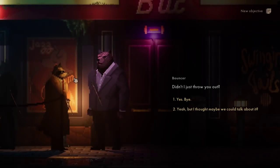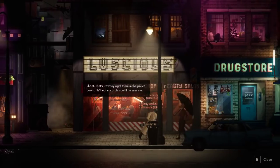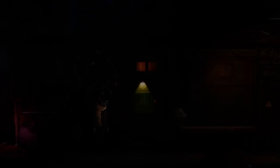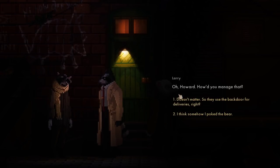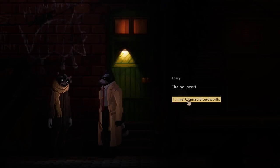We're going to have to find a different way in. We gotta go back down the alley. We gotta get the door open somehow. Alright, help me Larry. I got kicked out. Oh Howard, how did you manage that? Doesn't matter. So we use the back door? They got somehow poked the bear - the bouncer. I met Clarissa Bloodworth. Oh man, what did you do? If she's upset, you better get used to watching your back. Need to find another way in. You said you didn't get into cases like this anymore. Doesn't matter - I need to get in.